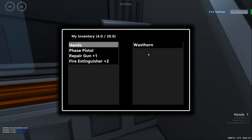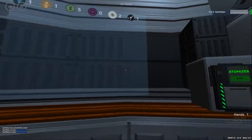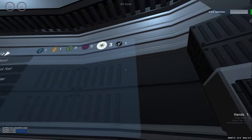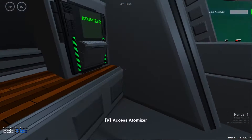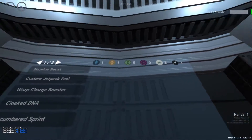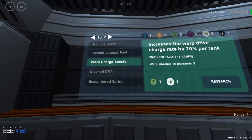If you have some research material, open your atomizer and put the research material — the plants — into the atomizer. Click ready and you get the research points. There is no benefit to putting anything else into the atomizer; anything else just gets destroyed.